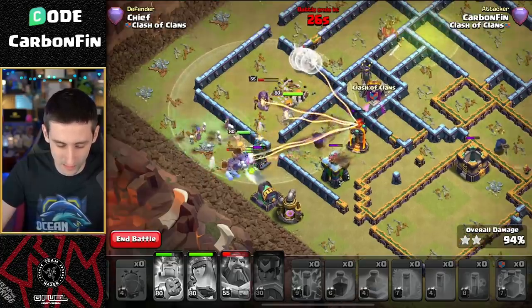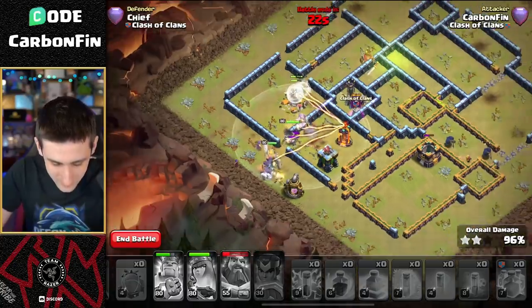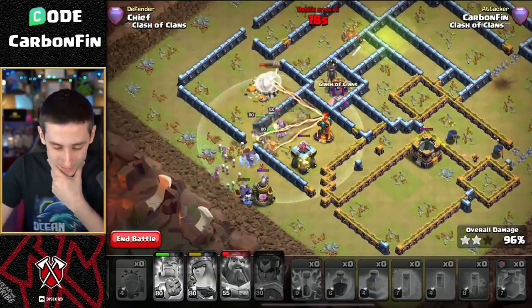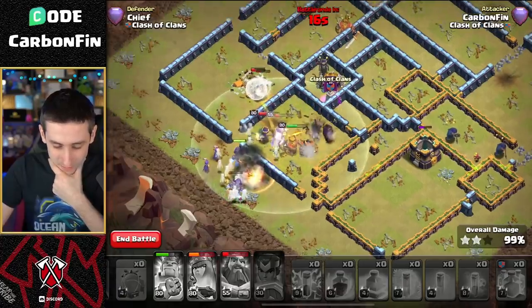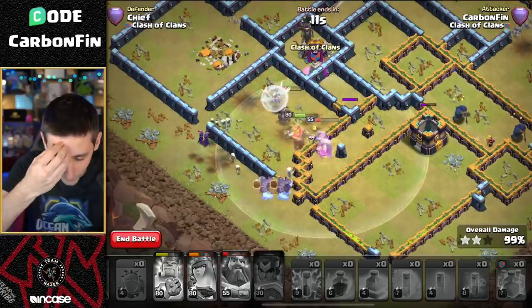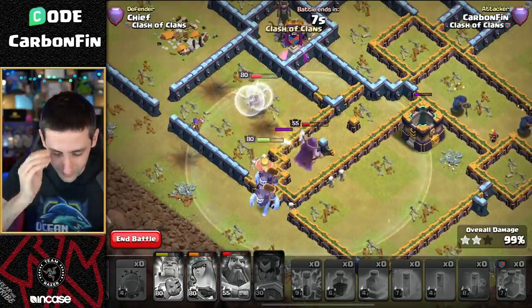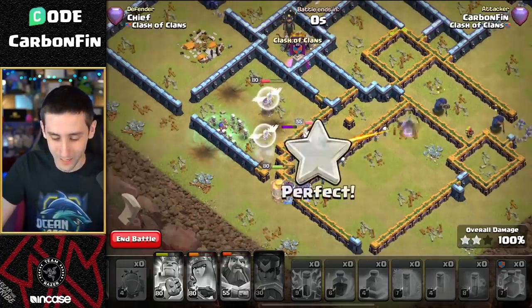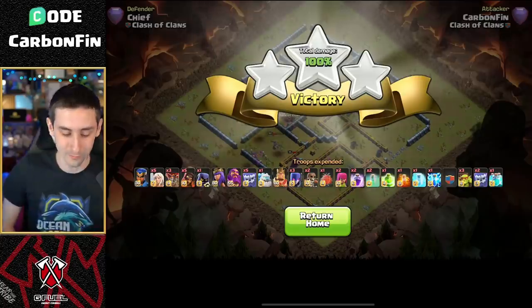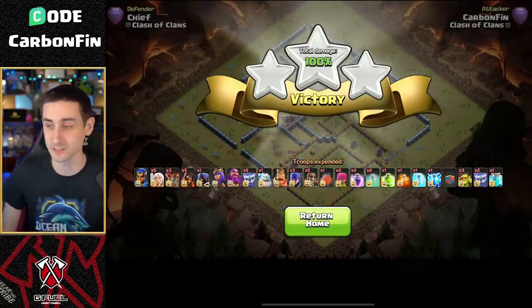We drop a lightning spell onto the Builder Hut and Multi Mortar to take it down. The skeletons appear, the Queen gets healed back up from the healers. The Gold Storage - is it enough? The Queen is barely hanging on. There's an open wall but the Queen goes for the wrong wall instead. But either way we still get it - even with the failed blimp, the Royal Champion got so much value with the cloned healers.